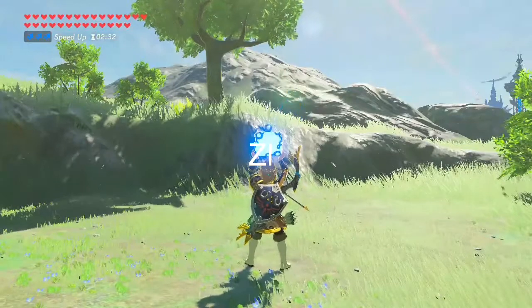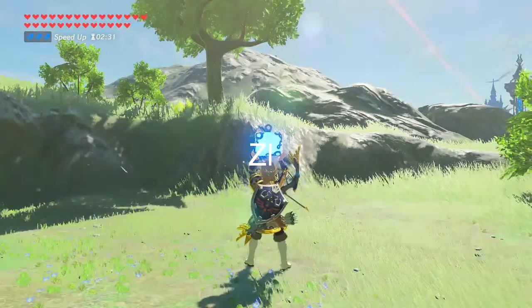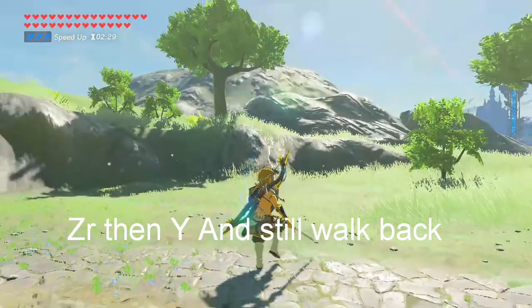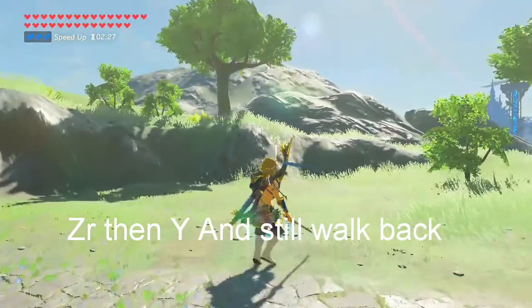The first thing we need to do is hold down our shield button so Link is in the position to pull out his shield. Walk backwards, then pull out your sword while you're walking backwards, so then the bomb will drop. That's how you want to do it when you're in combat.